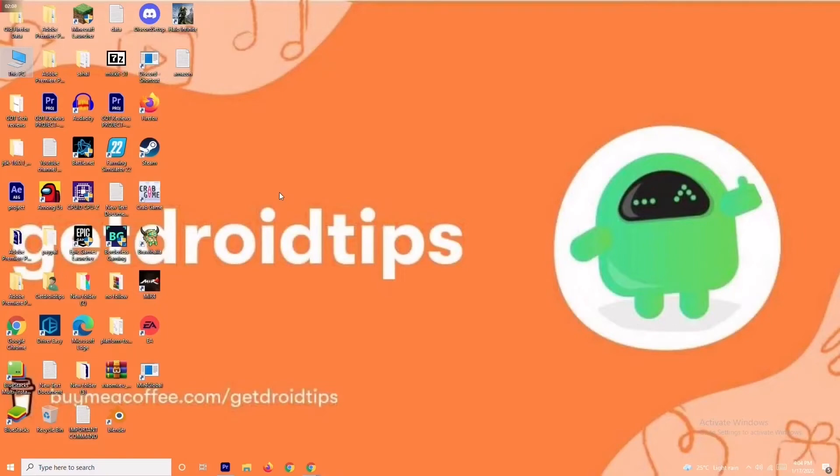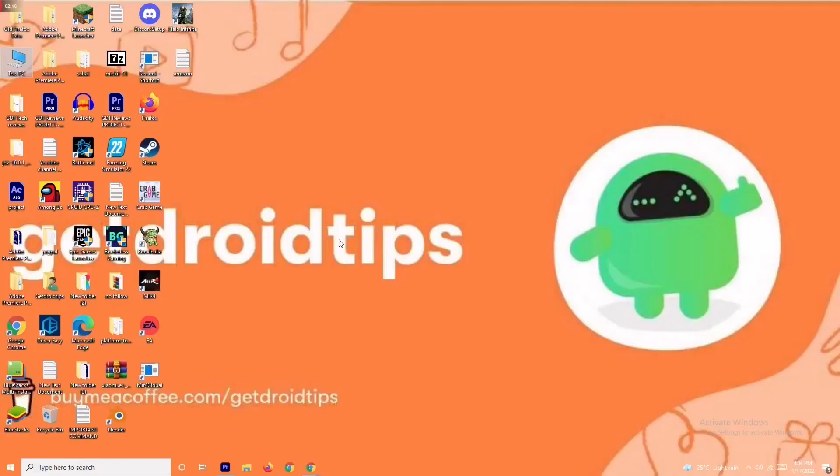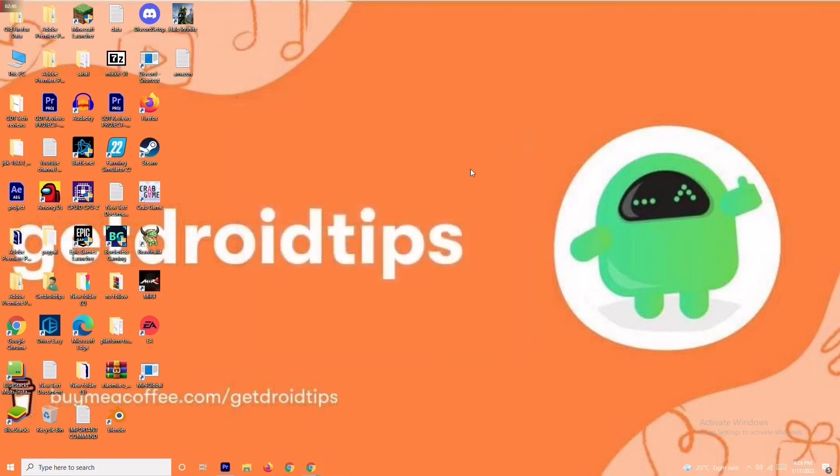If it's still not working, we have solutions three and four. Solution number three is to close background tasks. If anything is running in the background and draining your performance, you'll have trouble on the loading screen. Right-click the taskbar and open Task Manager. For example, Adobe Premiere Pro is running in my background. If it's not needed, right-click and select End Task. Close all unnecessary background tasks one by one.